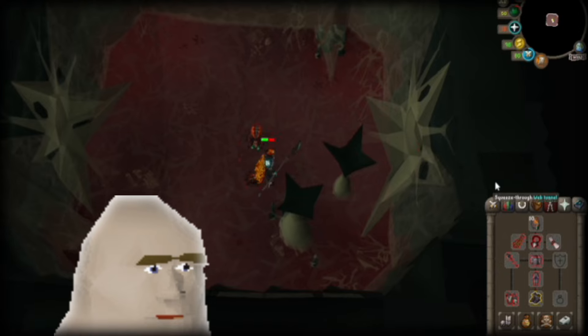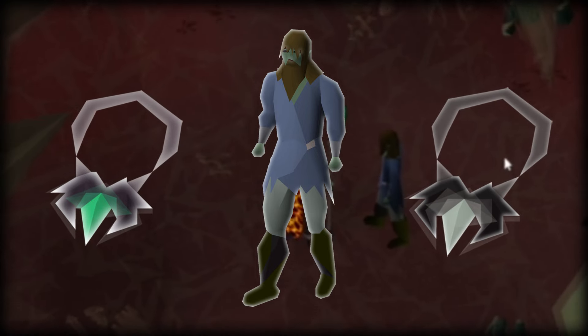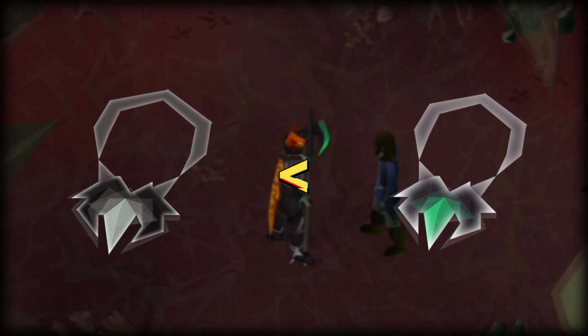And finally, you will squeeze through the web tunnel and use your Amulet of Rancor on the man to obtain the Amulet of Rancor recolored. Keep in mind if a player were to revert the recolored amulet, they must redo all of the past steps if they wish to recolor it. And that's a wrap, boys.